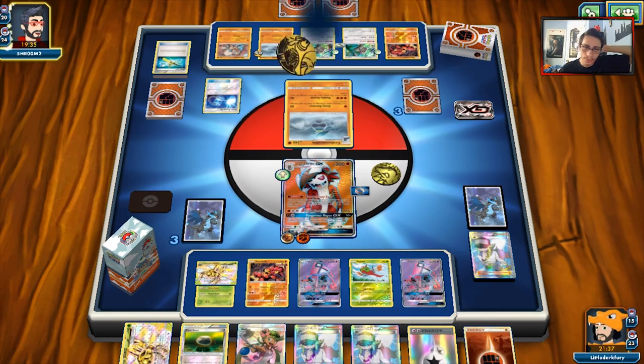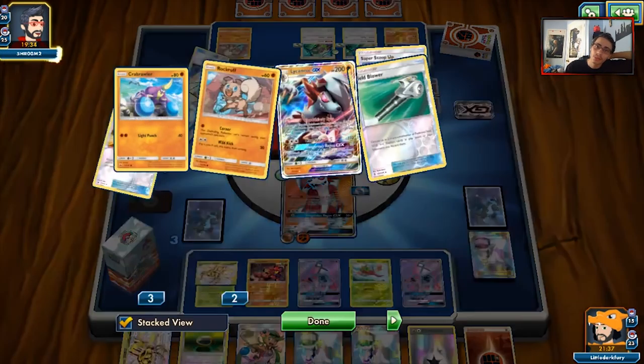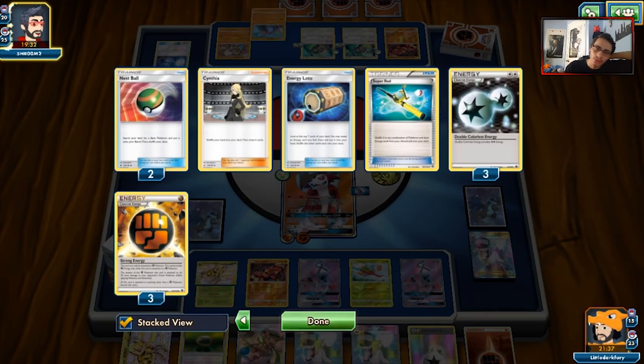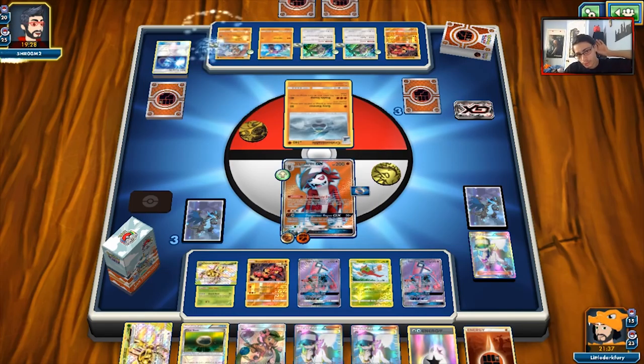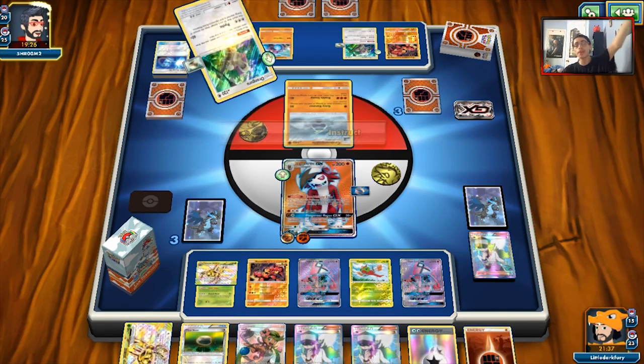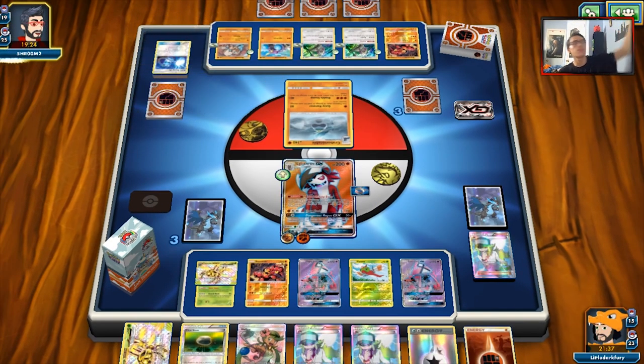He's going to Super Scoop Up and gets heads — he's going to scoop up that Crabominable. He had another Abomasnow so he didn't really play it. Looks like he's going to pass, but he plays Float on Rockruff — okay thank you. Now Yanmega can one-shot his Lycanroc! Beautiful.